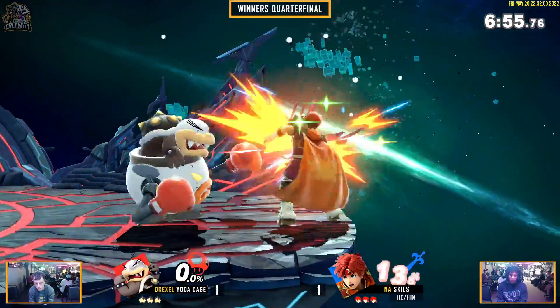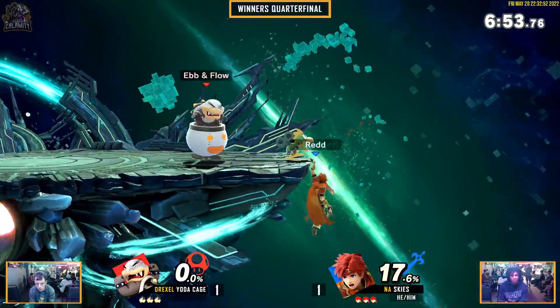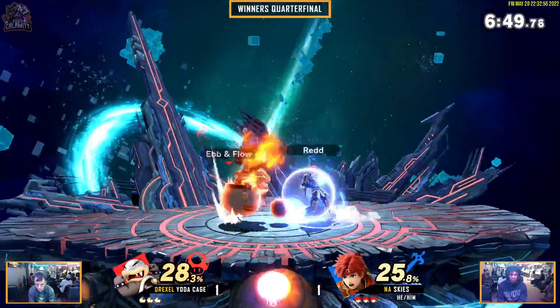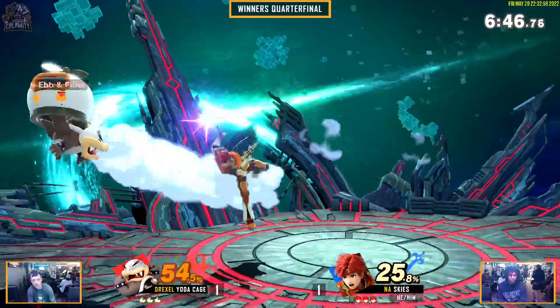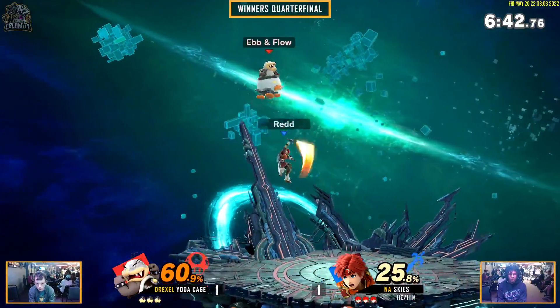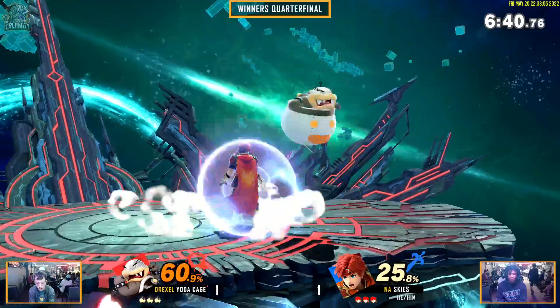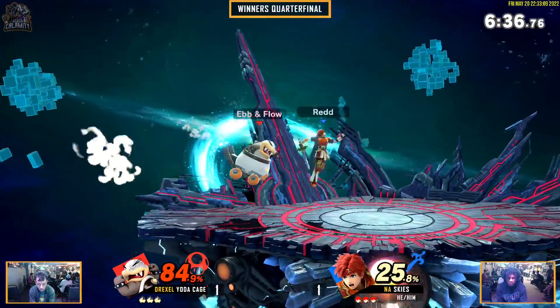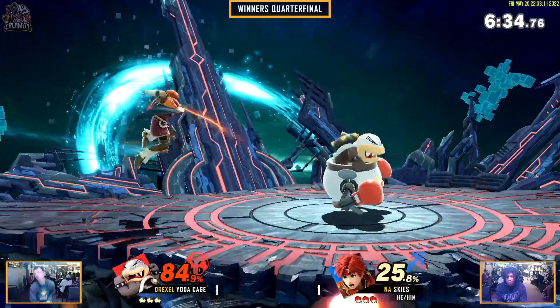Landing with up air into the spot dodge — love that. Because he had the Mecha Koopa he didn't get the full combo, but you can do forward air landing hit nair there, and that is just straight up so much damage. Getting so much off these nairs. Good up B — making the most out of that out of shield option.